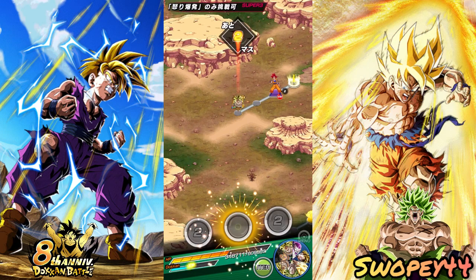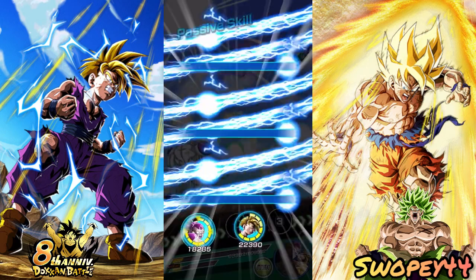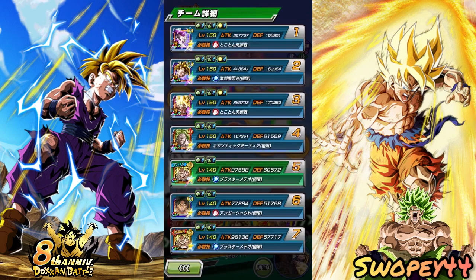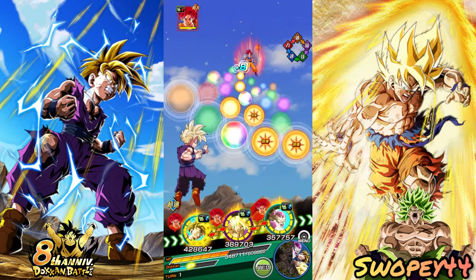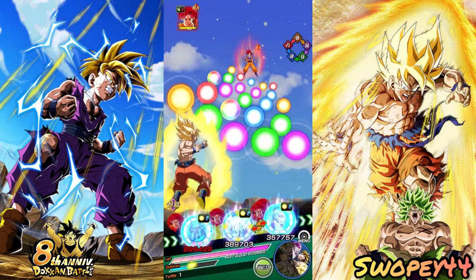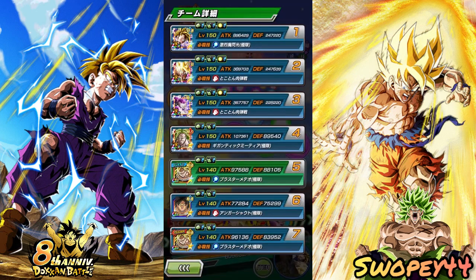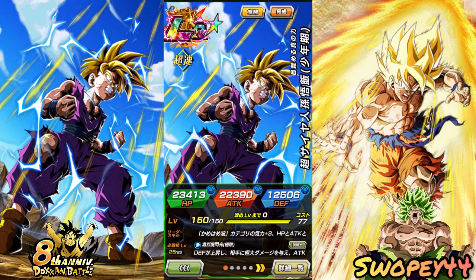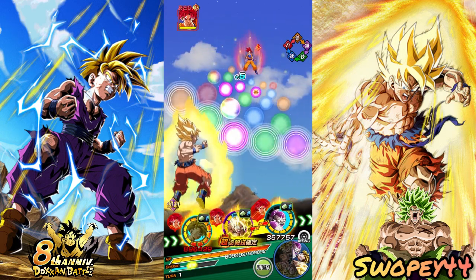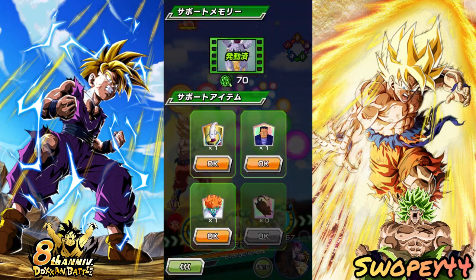Heading into the last fight — God Goku. Full power Freeza will be doing some guaranteed crits, and this is just God Goku. Not too shabby. We got the Gohan Icarus support memory, so that'll give us a little extra attack and defense. He is Strength, so we will leave AGL Gohan right there. Let's take an Android 8 — give us 70% HP and then 50% defense for two turns. These guys are both at 247 now and they are both rainbow. It's crazy how similar they are right there.